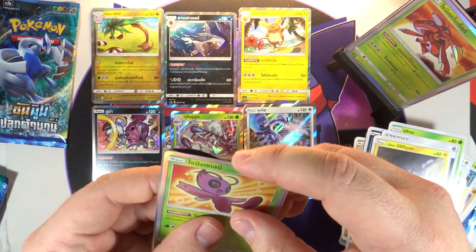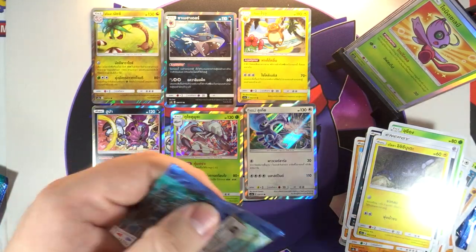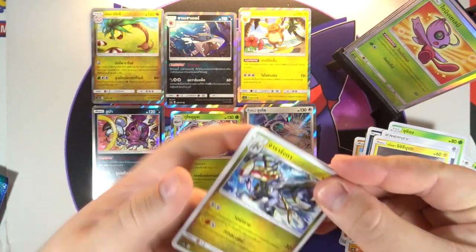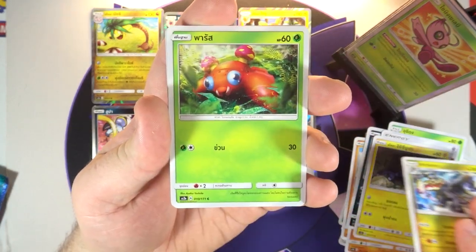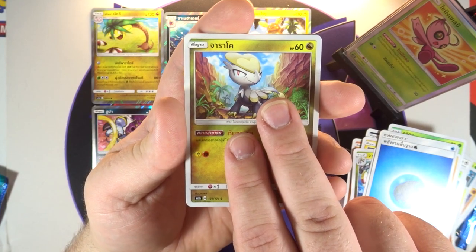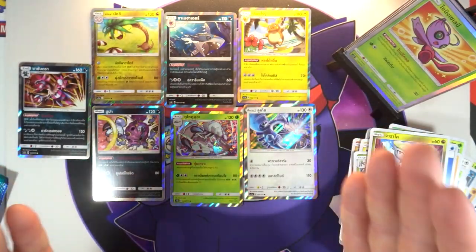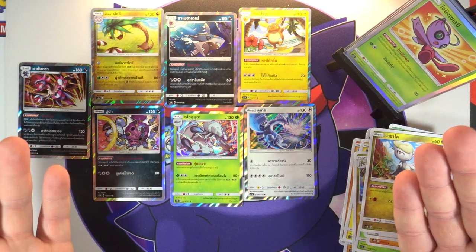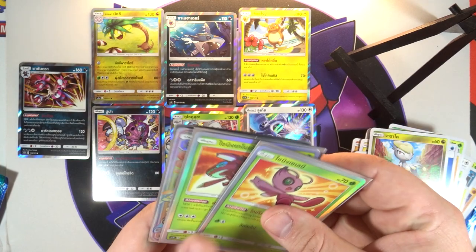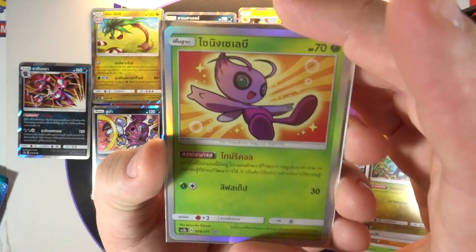So both of the grass shining cards — very nice, and we'll take both of them. All right, last pack here. Let's see what we can end this second half of 20 packs with. We got that dude I still cannot remember the name of, a Paras, Boldore — the second form right before Gigalith — a Water Energy, little Oricorio again, and we got a holo Hydreigon. Ending with another holo. Like I said, very heavy holo video. Out of 20 packs we got two shining cards, a hyper rare, and about seven holo cards.